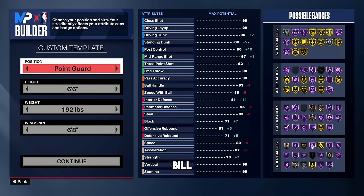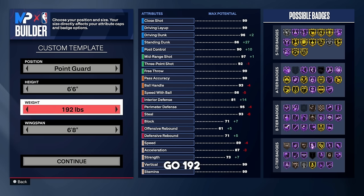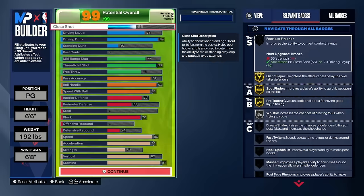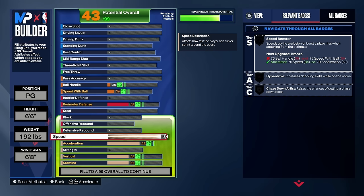The second point guard build is mainly for 5v5, though you can tweak it for 3v3, theater twos if you want. For the position, go point guard, height 6'6", weight 192 pounds, and wingspan 6'8". For the physicals, put speed all the way up to an 86 — just like the 6'4" build — we want that gold speed booster.